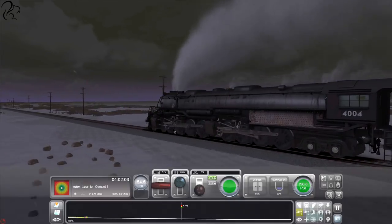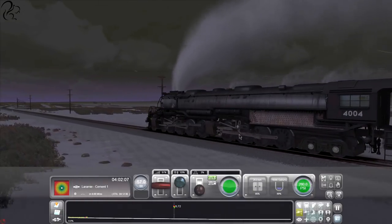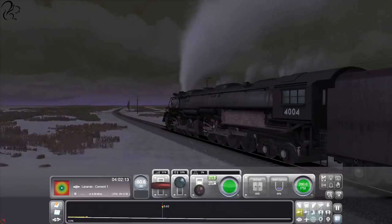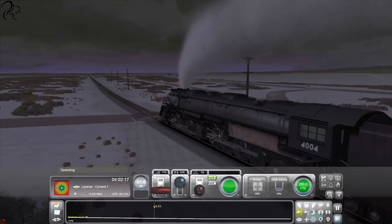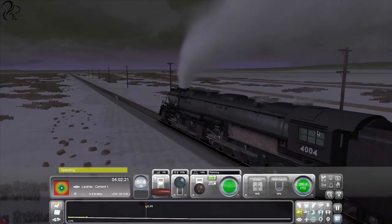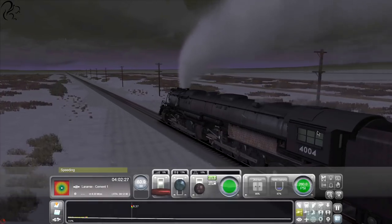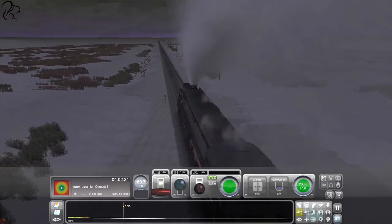This is the Union Pacific Big Boy - look how many axles this thing has. It has four drive wheels at the front and another four at the back, followed by two sets of trailing wheels - there must be a name for those. Oh god, I'm speeding, not paying attention. Probably going to get done for operational errors now. Let's try to show everybody the speed - there we go. Okay, let's try and cruise at 60.